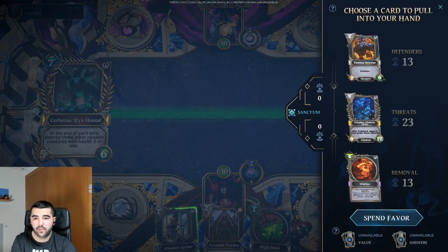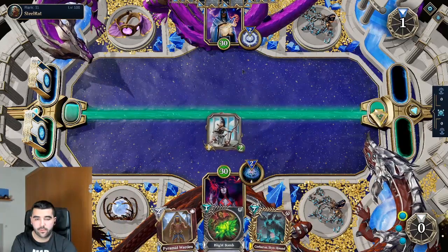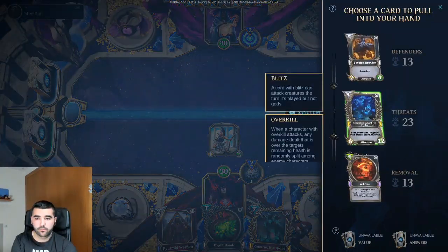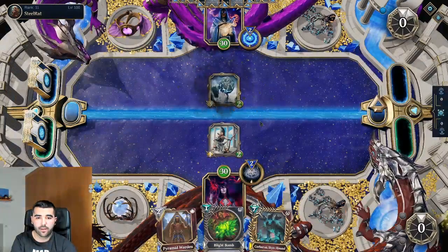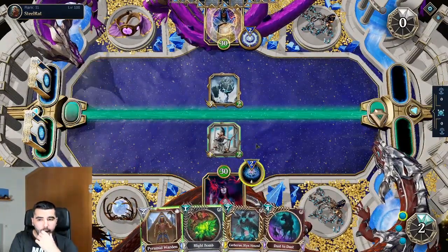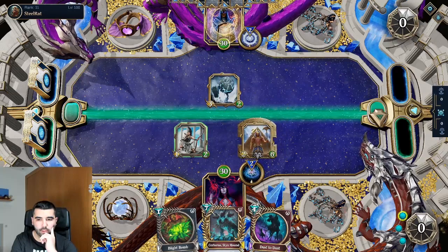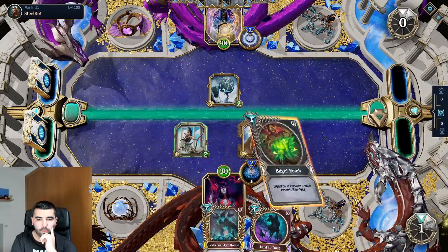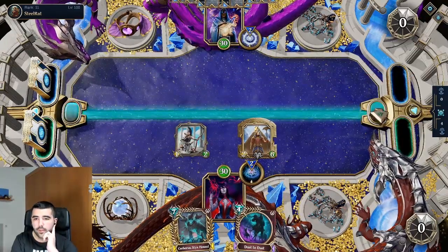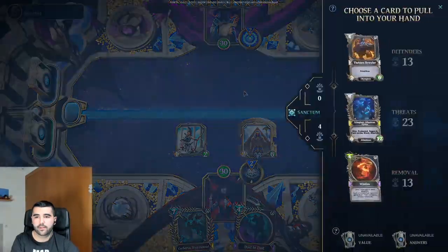We got a Hydra here so we need to start dealing some damage. We're definitely gonna start dealing some damage because this is way too good. We got to take the other Hydra here. Now the question is do I want to drop this and drop the Fire Bomb? I think I did it right. I'm still gaining favor. Now he can't kill both of them, so I'm gaining like six favor next turn.